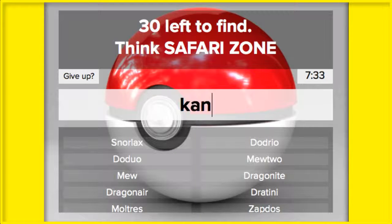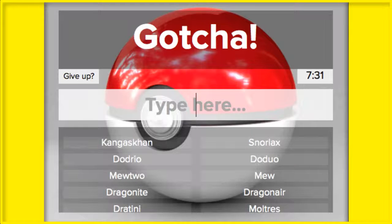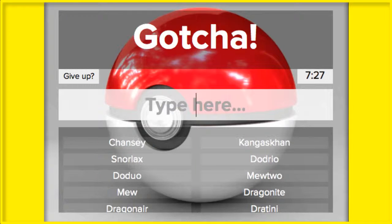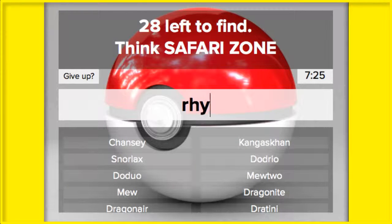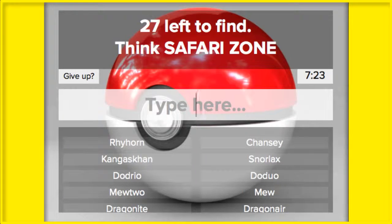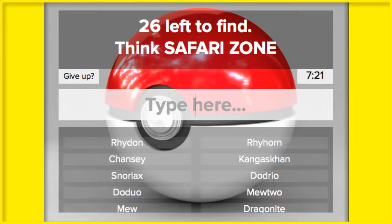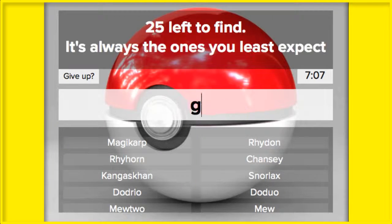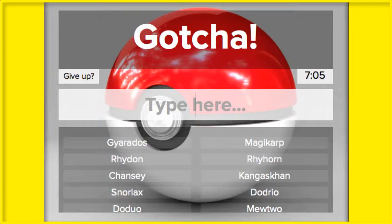Oh — I missed some Safari Zone Pokémon. Kangaskhan. Chansey. Any other Safari Zone? Rhyhorn — I was thinking of Rhyhorn and Rhydon. 26 left to find. Are there any other Safari Zone Pokémon I left out? Dratini is a Safari Zone Pokémon too. Oh — Magikarp and Gyarados, of course.